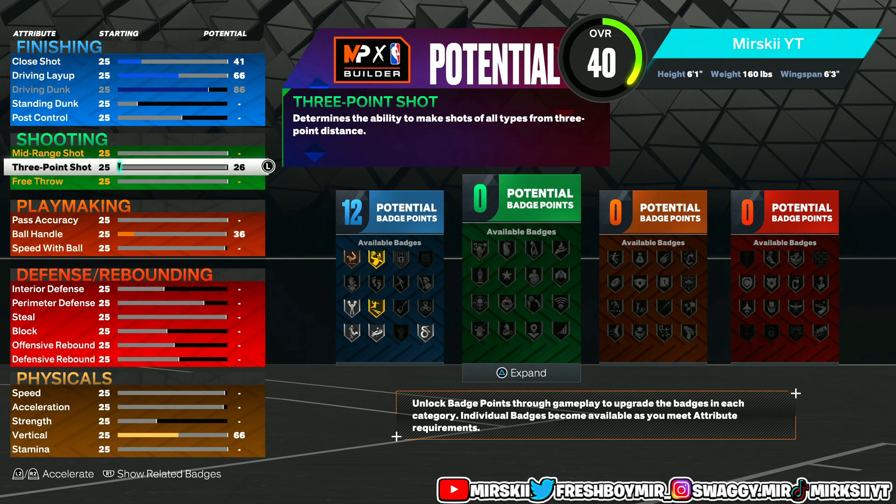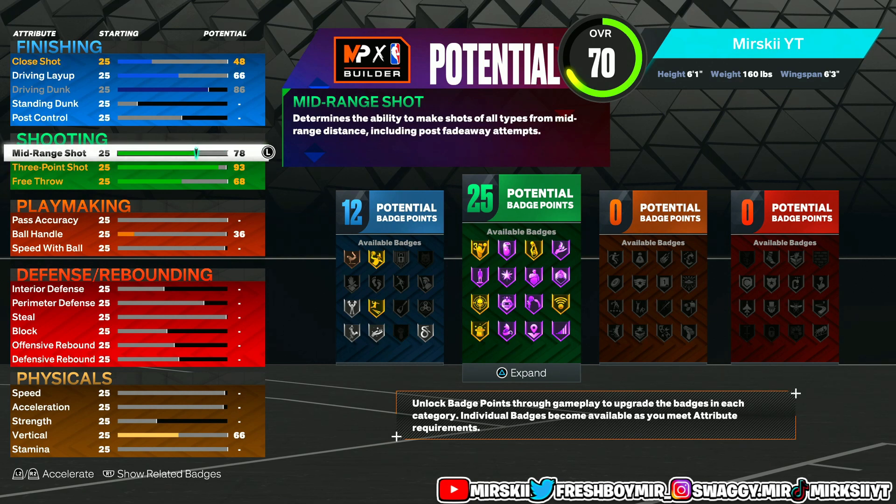Coming down to the shooting, all we're going to do is put this up to 93. I only want to put this up to a 93 because we're going to hit the threshold on this build. I'm not going to need to go HOF on this playshot. We're just going to go right here, because I want to go HOF on something else I want y'all to see. You're going to be like, damn, this build will be fire. I'm going to leave that man right there at 70. We're not going to need to touch that.